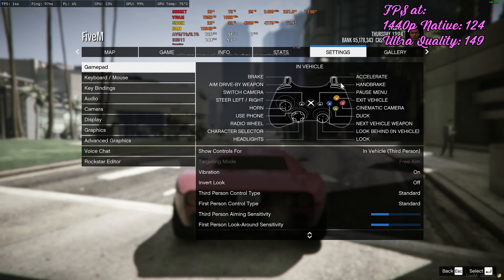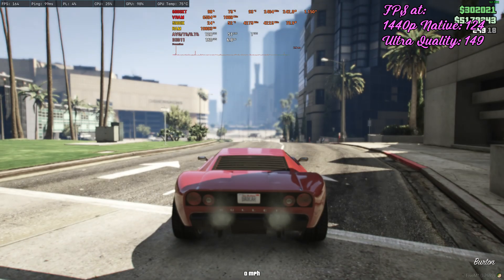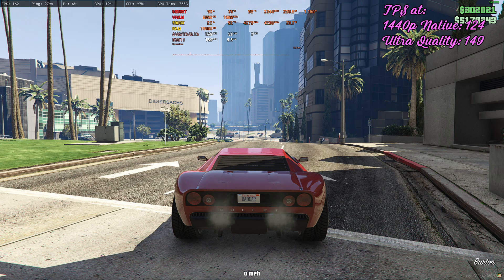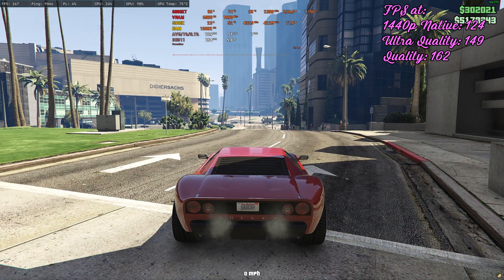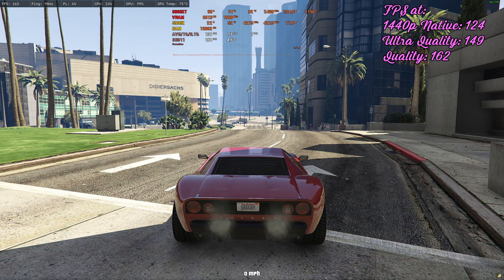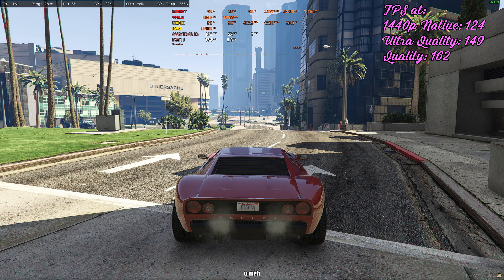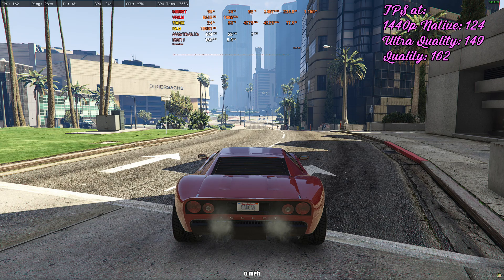So this is ultra quality. Let's go to the quality setting, which renders at 1080p. As we keep going down, just look at the image quality — I think the shadows are messing it up, but see if you can tell a big difference between native 1440p and what it is right now. Of course, YouTube compression and all that. But with the step down in resolution, we just added more FPS up to 162.